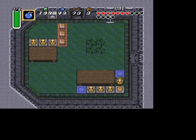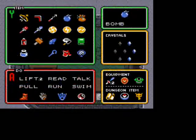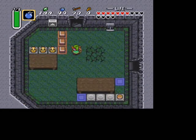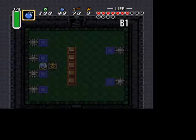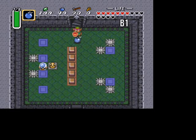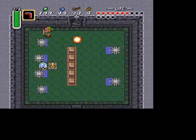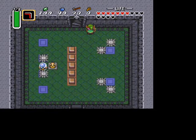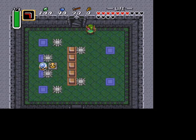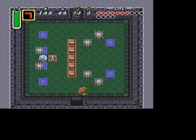Then head down the stairs at the top. You can look for things in these pots if you haven't already, if you're a little low on hearts. In this room, make sure you keep the orb on blue, and then just dodge the spikes. I recommend going on the right side because there are fewer spikes there.